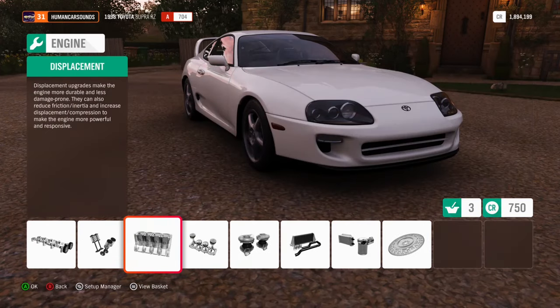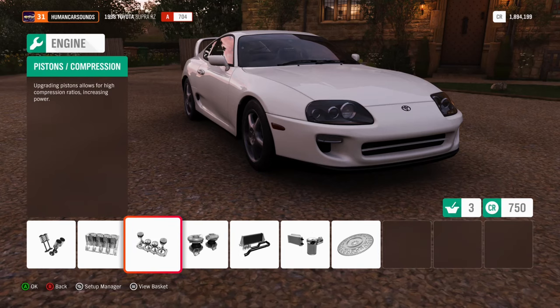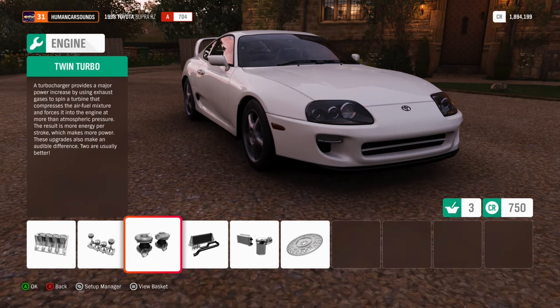Stock cams, stock valves, stock block, stock pistons. Twin turbos - let's see if they've got the high flow setup on this.